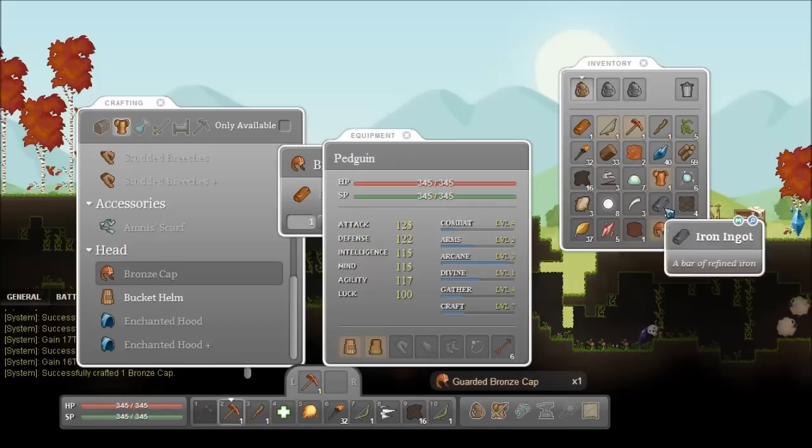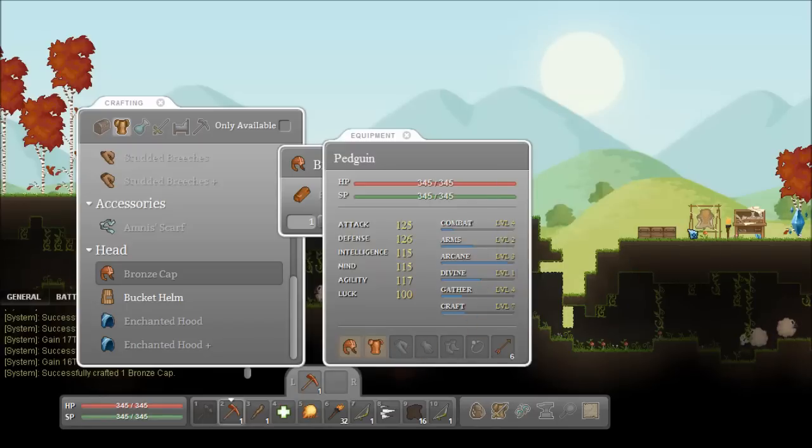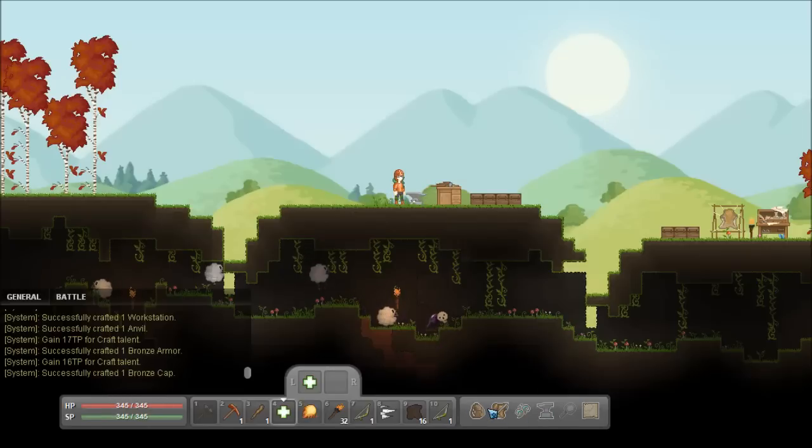Alright, let's put this on and see what it looks like. Hooray! We look awesome. We probably need some pants later on, but I don't think we can afford that with the one ingot we've got.